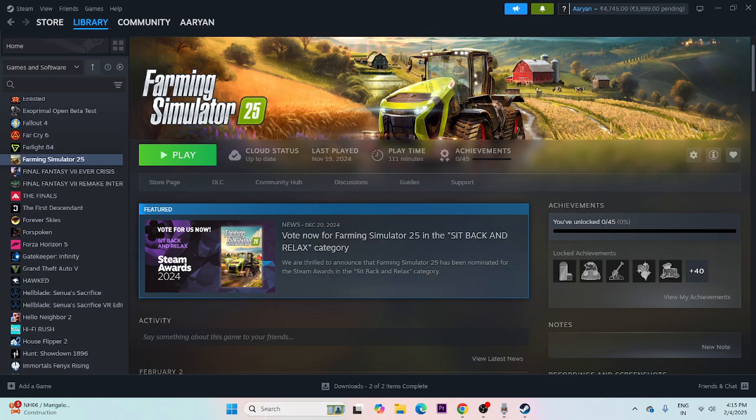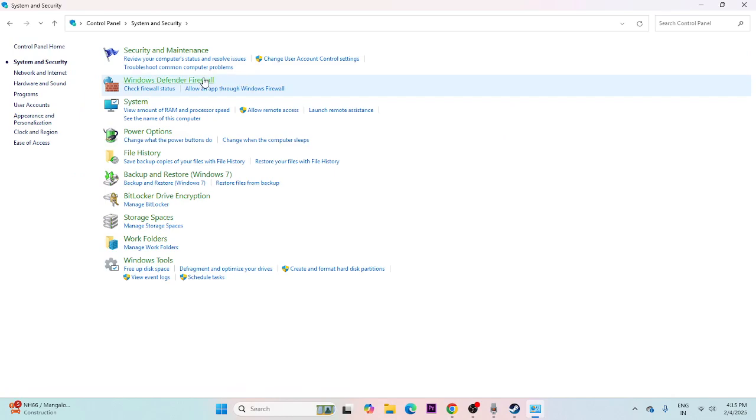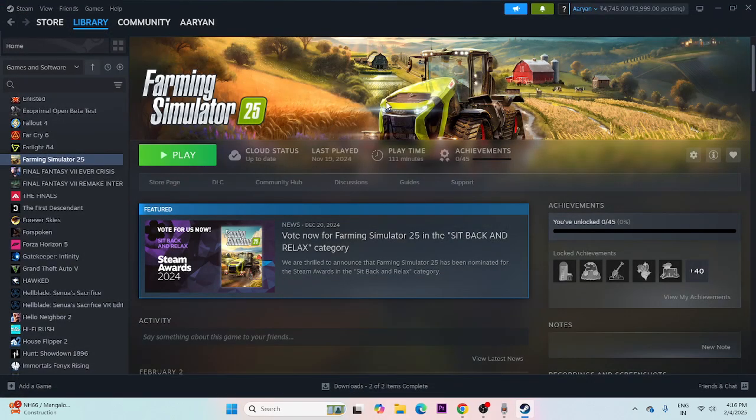Next, make sure the game is allowed through Windows Security. Search for Control Panel, go to System and Security, then Windows Defender Firewall, and click 'Allow an app or feature through Windows Defender Firewall.' Scroll down and find Farming Simulator 2025. Make sure both the Private and Public checkboxes are checked. If the game is not listed, you need to add it manually.